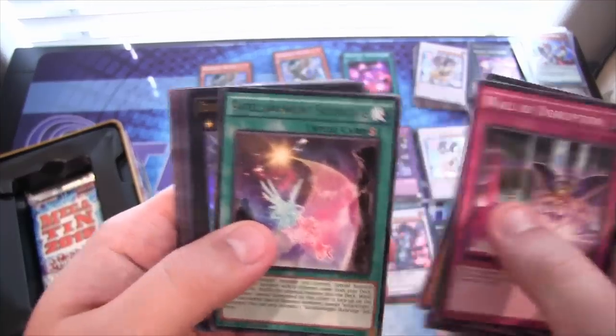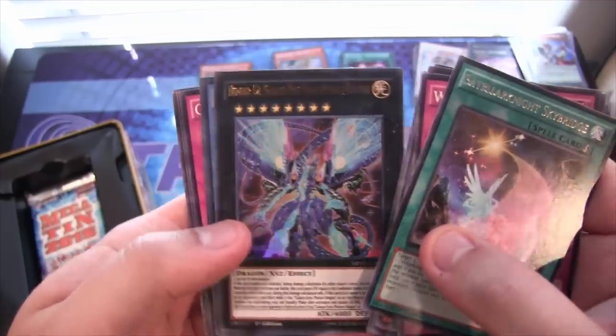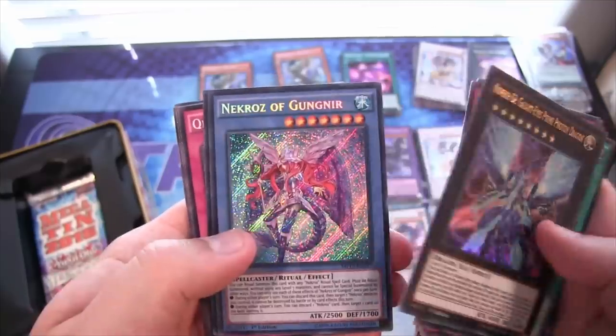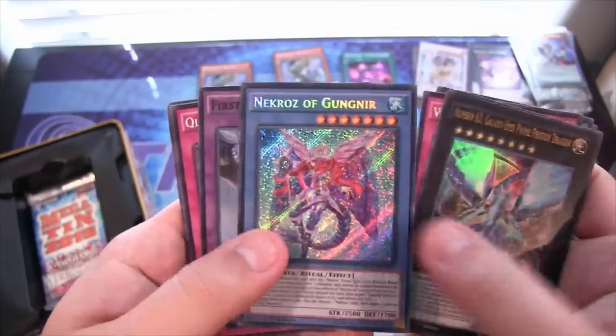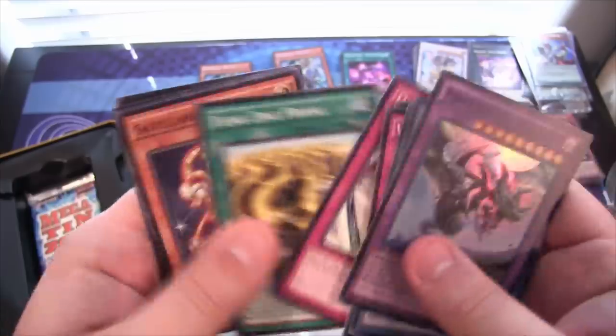Teller Knight Sky Bridge for a rare. Then we have Number 62 Galaxy Eyes Prime Photon Dragon — one of my favorite number cards, so that's awesome. A Necroz of Gunyear for a secret. And First of the Dragons for a super.